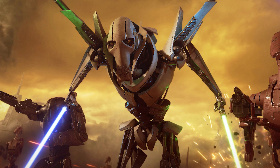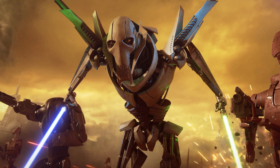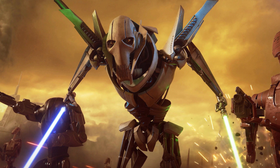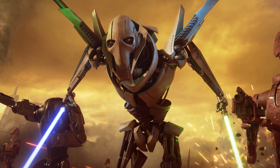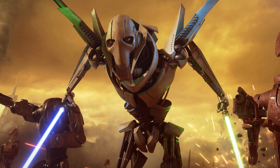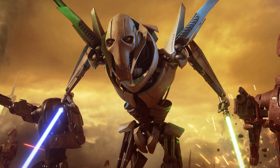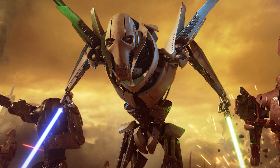Unrelenting Advance is where Grievous will spin two lightsabers over his head and advance on his enemies. Whilst this is active, Grievous blocks any frontal attacks and damages enemies in front of him. Grievous will use two lightsabers as his primary attack, as expected, but most of his abilities do use all four lightsabers, which is pretty cool.